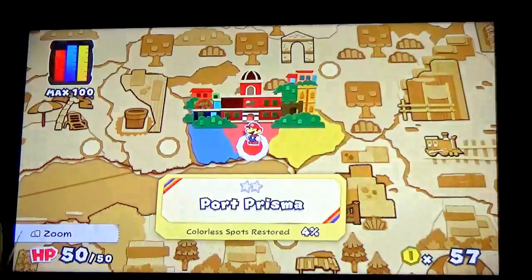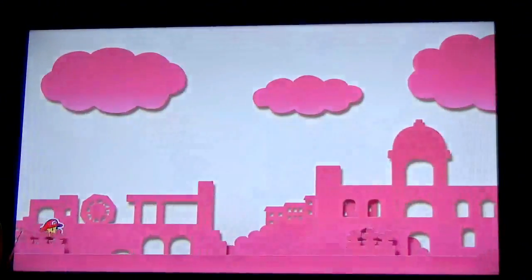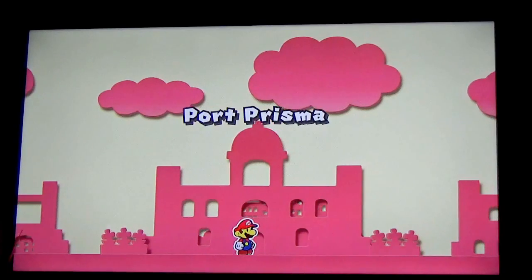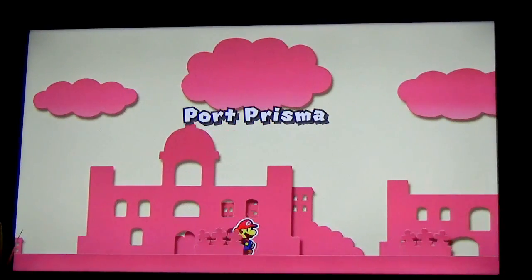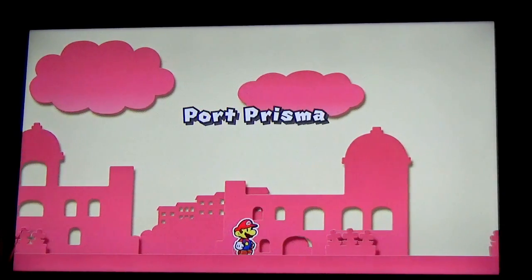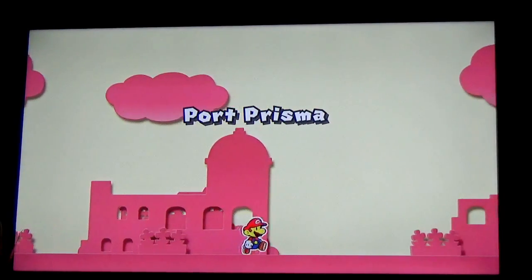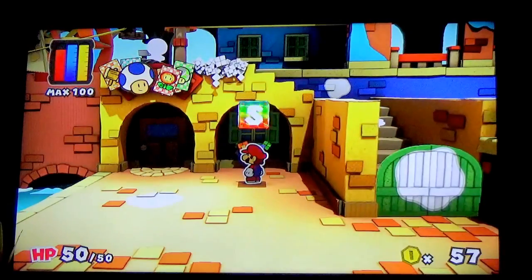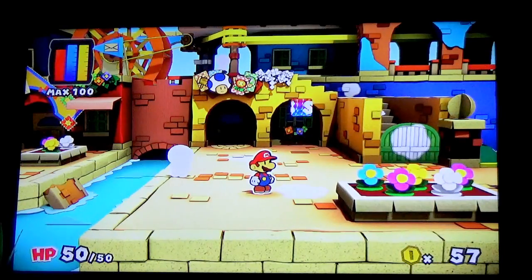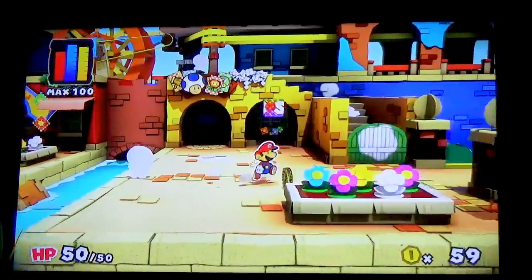There we go, that should do it. Okay, now where were we? Right — Port Prisma. Sorry I couldn't get the intro in because it was hard to record. Anyway, if Mario can stop running in place... there we go. Now since we're back, I cannot record the other bits, but I'll tell you the ropes: press A to jump, press B to swing your hammer, press X to use your paint hammer, and use the left stick to control.